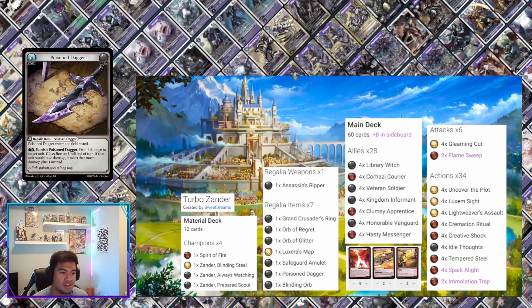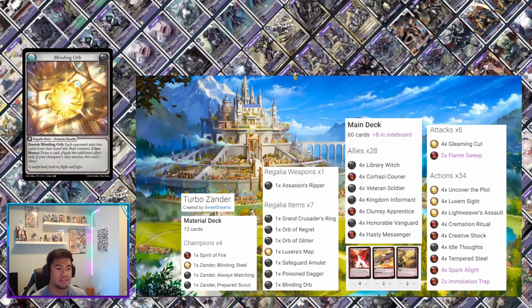Last but not least, Blinding Orb allows you to banish itself to put two cards from your opponent's hand into their memory, and the class bonus lets you draw a card. Blinding Orb is very strong — a lot of hand control plus a free draw.